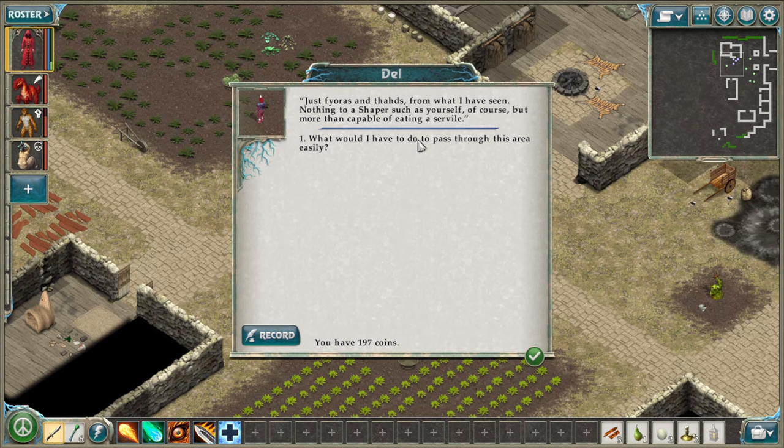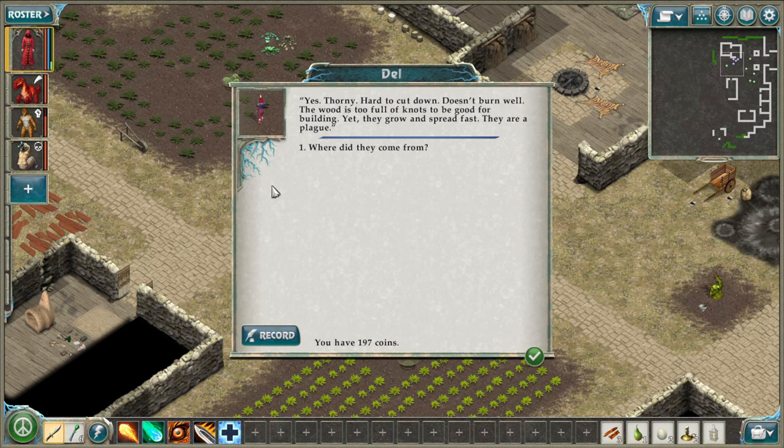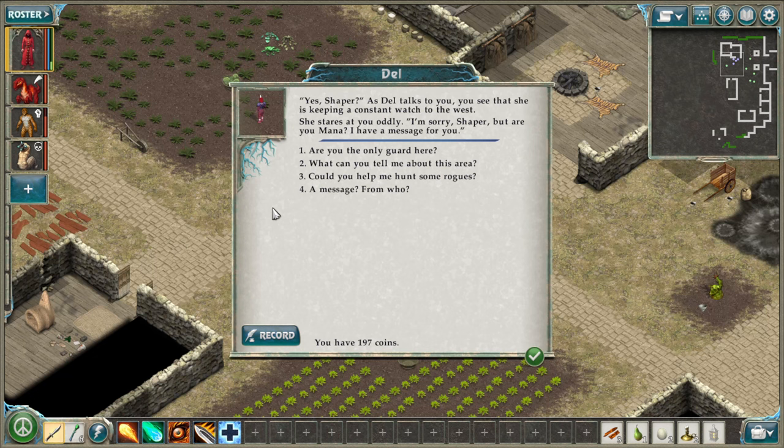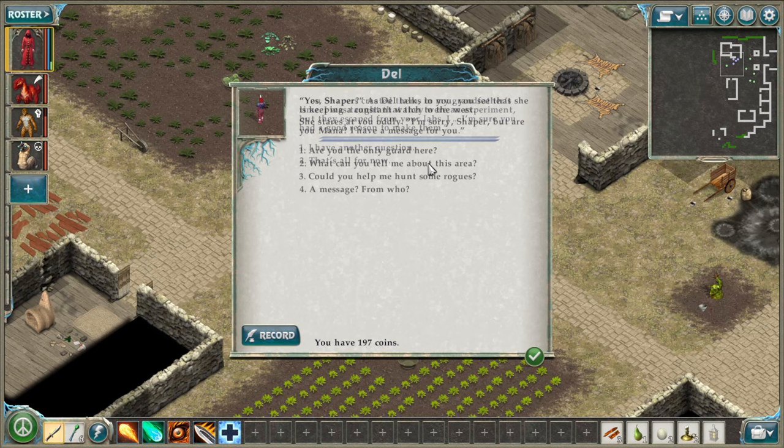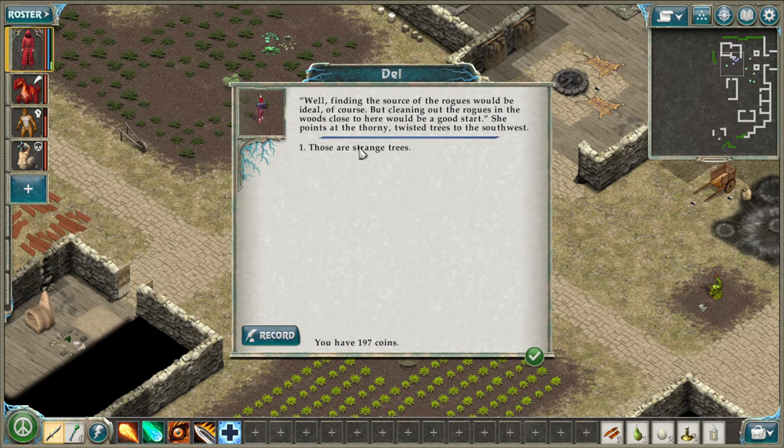She tells me about the rogues — most come out of the woods to the southwest, wander around and duck back in. Be careful heading west — you'll run into the patrollers before long. What would I need to do to pass through easily? Finding the source of the rogues would be ideal, but clearing the rogues in the woods nearby would be a good start. She points to the thorny twisted trees — thorny, hard to cut down, doesn't burn well, and they grow and spread fast. A plague. They were created by Shapers in her grandfather's time — an experiment that escaped from the labs.